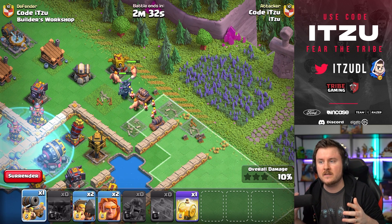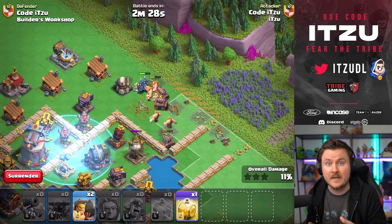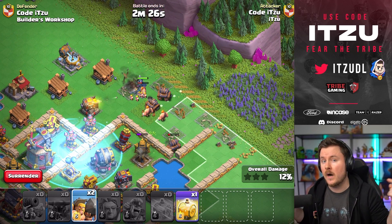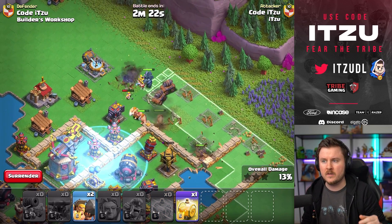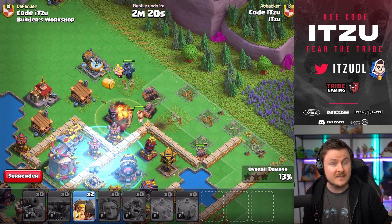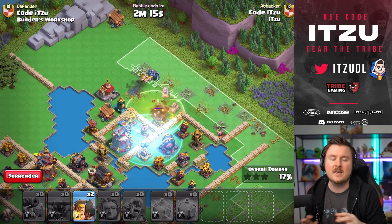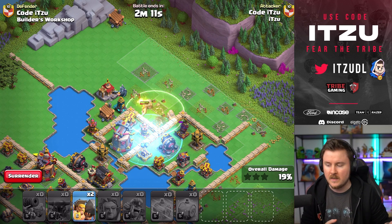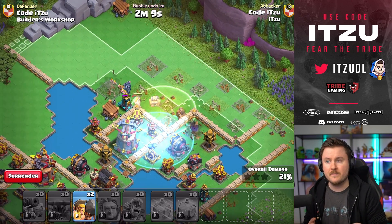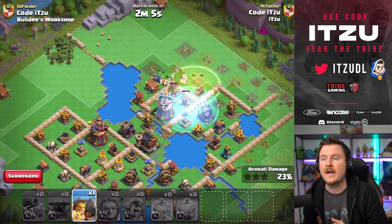The next important thing, which I feel like got left out, is you can post friendly challenges and you can attack them on your own — which is a huge difference to the home village, where you can only post friendly challenges and then someone else has to attack them. On this one, you can attack them, your clanmates can attack them. It's totally up to you how you would like to run this.